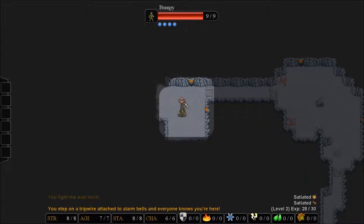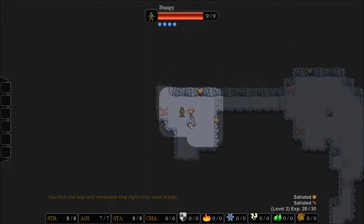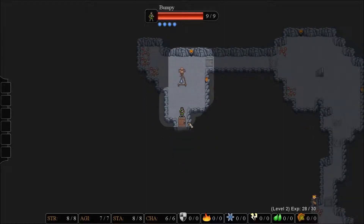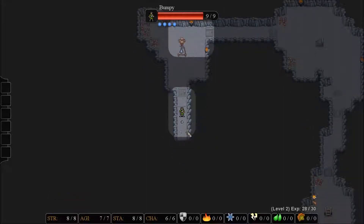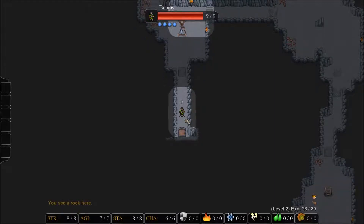The training dummy right there — when you actually have a talent, you can right click on it and it will teach you a warrior-like training item. But we just triggered a trip wire, so now any enemies in the general vicinity are going to come murder our souls because they know we're here. Archers are exceptionally dangerous in this game until you have a decent amount of armor, which we do not have.